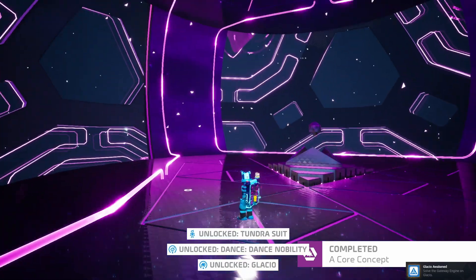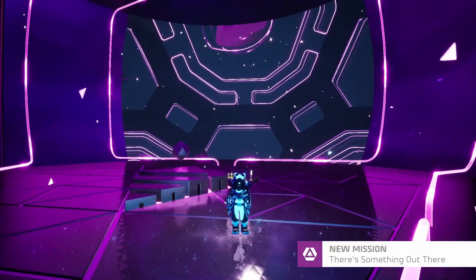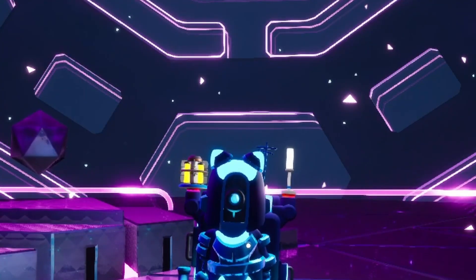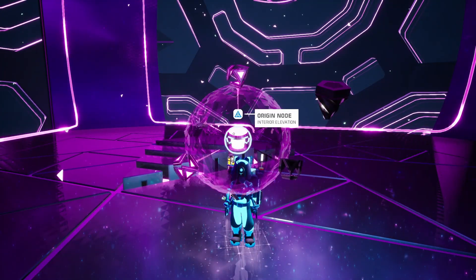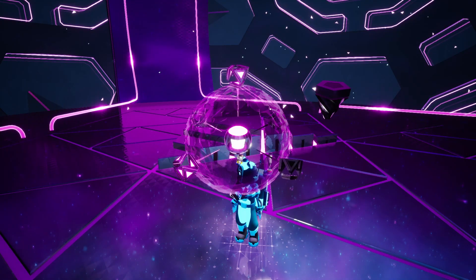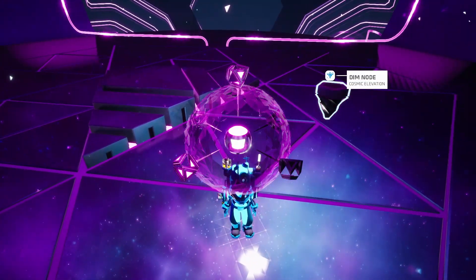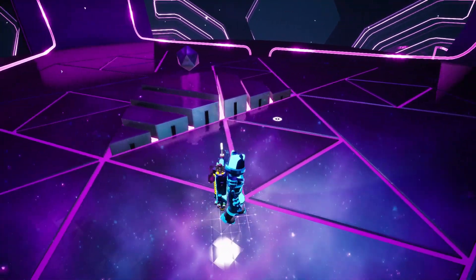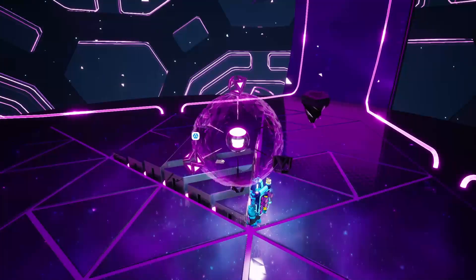We've activated Glacio! This is actually the first time I'm activating a planet. I know I've been playing Astroneer for all these years, but I just haven't focused on the story, so this is really exciting for me. I hope you are excited about this too. Now we've got an odd stone right here — we can gaze into it. And now we can teleport to all of our unlocked gateway chambers. We've got the cosmic elevation one which has to do with the ending of the game, so we'll need at least one of these from each planet for that. I'm gonna keep some as souvenirs because we got more than we needed.